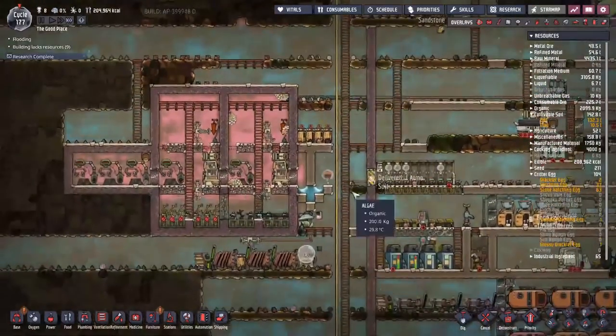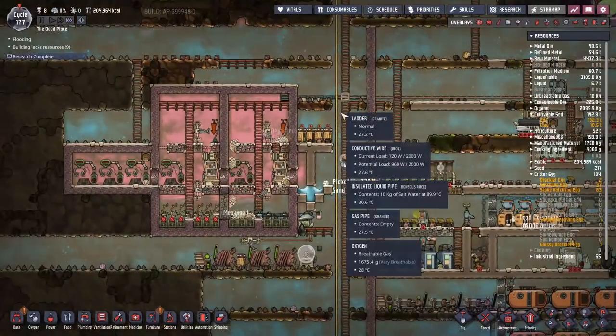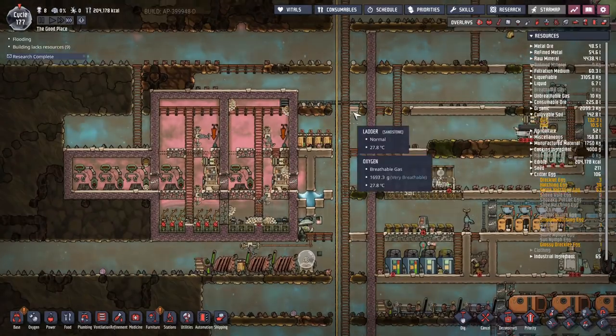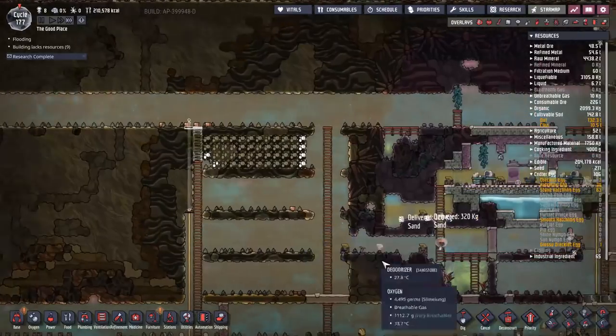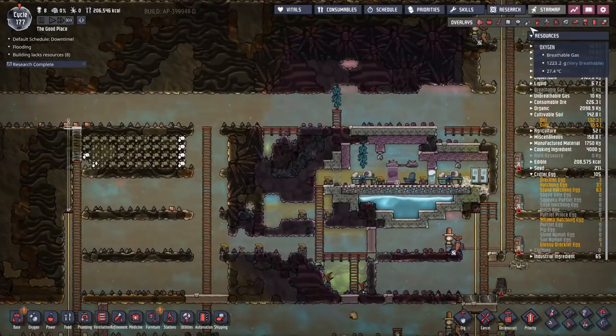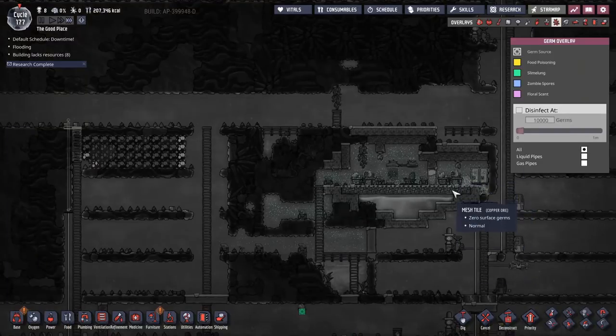Our new ladder system is going to be here, and it's going to be our central spine. We'll also be able to put our transport network — the plastic transport grids right beside it — so we should be able to go all the way across the map. The deodorizers here are going to get handily to work at destroying all those germs. We don't want any of that slime hanging around.